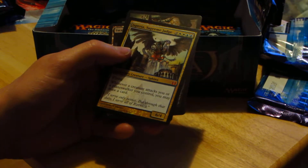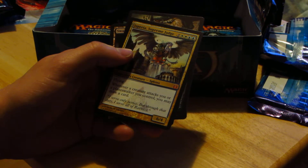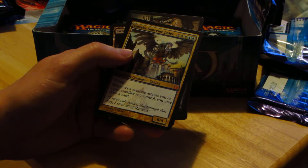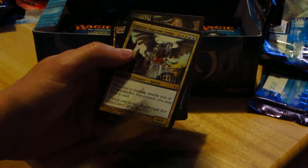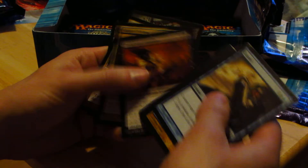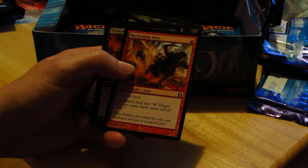Nice — we have Isperia, Supreme Judge. Whenever a creature attacks you or a planeswalker you control, you may draw a card. Not too bad. Also Golgari Charm, Thrill-Kill Assassin, and Racecourse Fury.